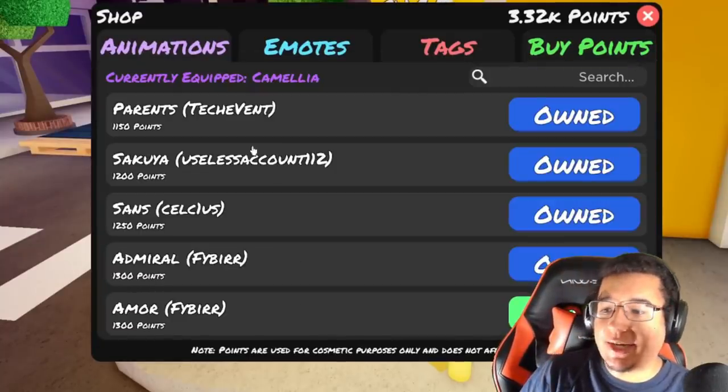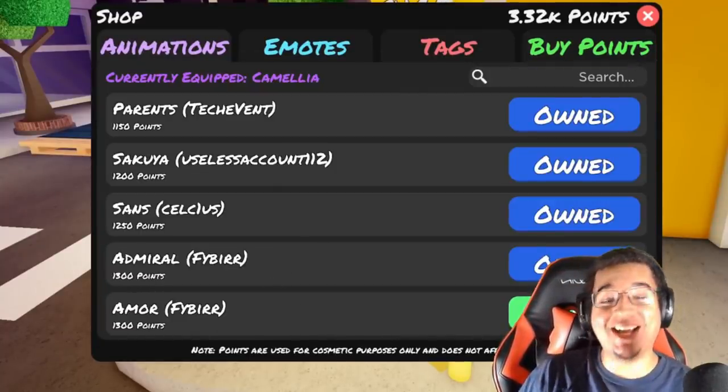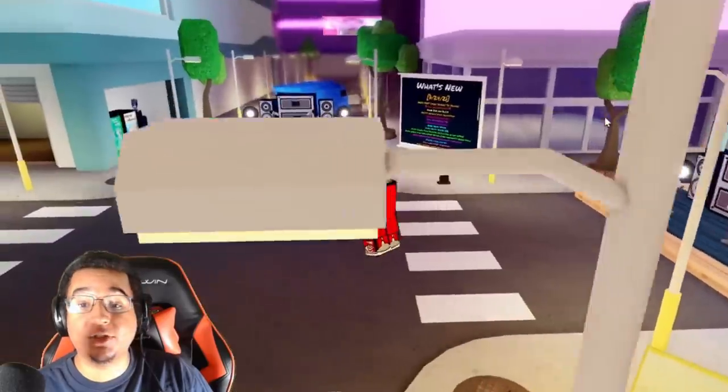First of all, let's go try out the new animation — the finalized version of it. We've got more animations made by Fiber! Fiberman is making all the great animations, seriously. It's 1200 points, we've got this new confirm button here, let's confirm it and showcase it!